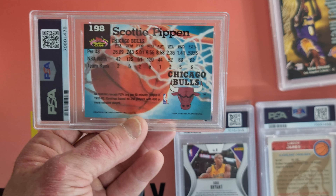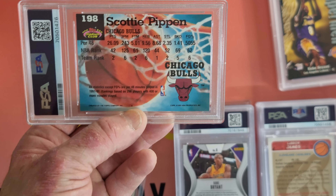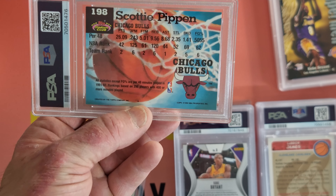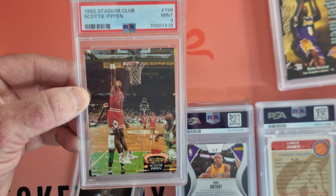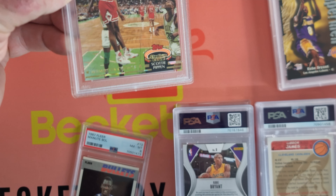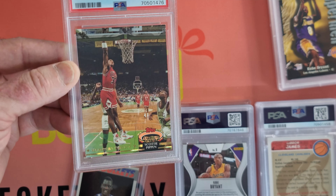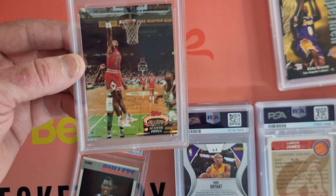Something a bit different again — Scottie Pippen. This is the Members' Choice Stadium Club from 93, when Scottie was in his prime. What do we get? Mint 9. Not bad. You can see there the Members' Choice stamp down the bottom — it's got the little gold hollow. The more rare version of Members' Choice.